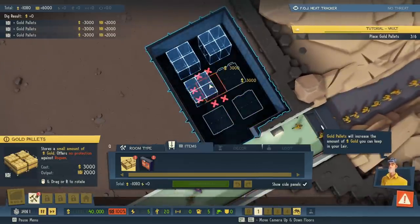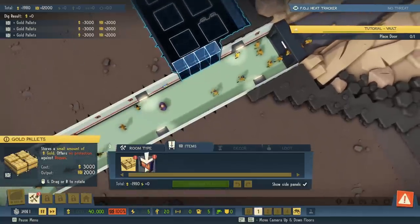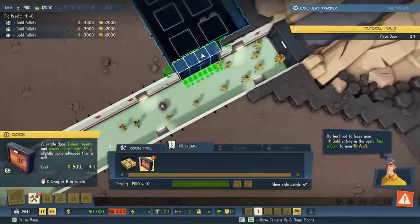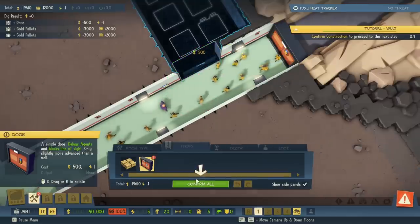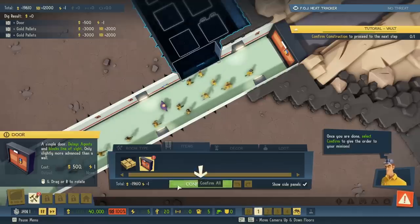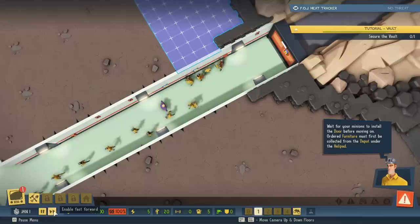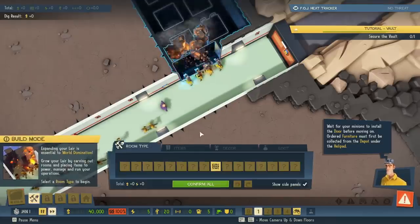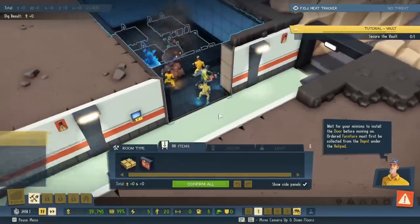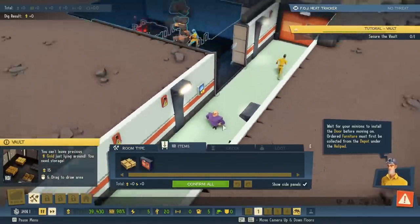Good. Look at all the minions coming in. Oh my goodness. A door too. It's best not to leave your gold sitting in the open. Add a door to your vault. All done. Once you are done, select confirm to give the order to your minions. Wait for your minions to install the door before moving on. Ordered furniture must first be collected from the depot under the helipad. Good work faster, minions.